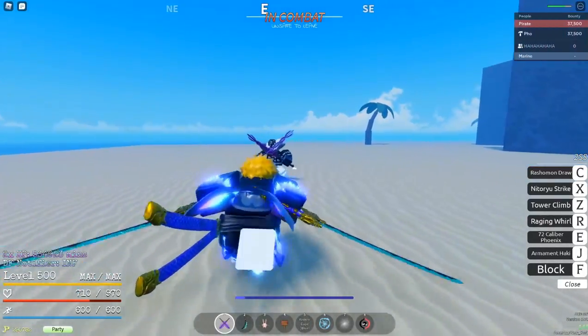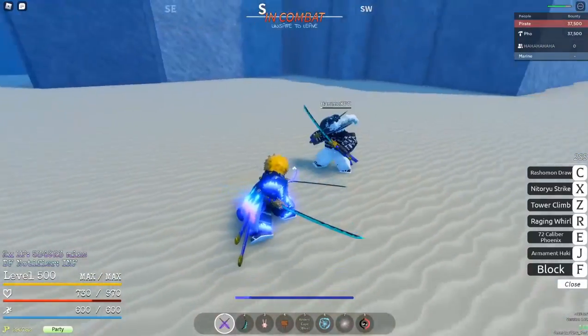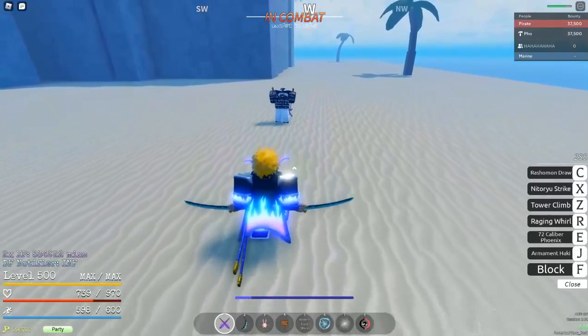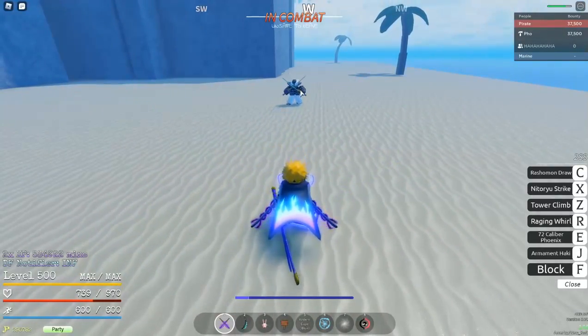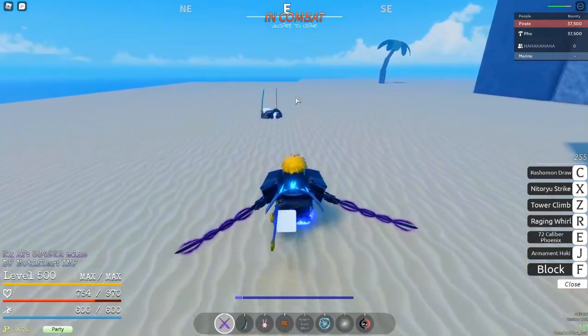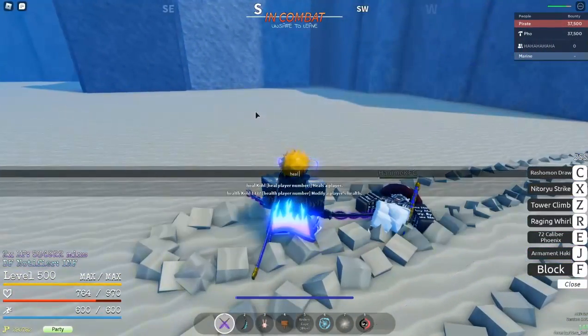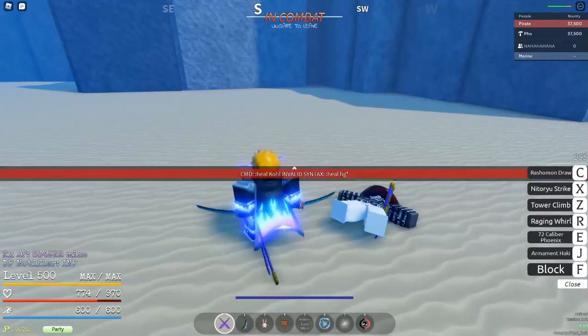What other moves are there? The X move — it might just make an X shape like a rectangle X. That's probably the X move. There's also a guard break. I assume it guard breaks just like the C move, which is the ultimate.